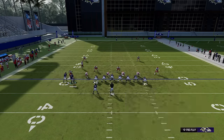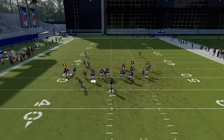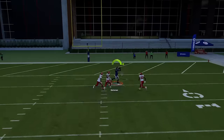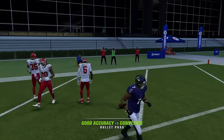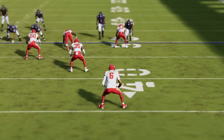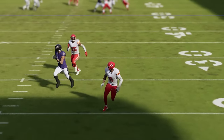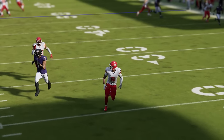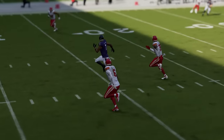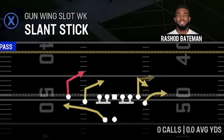You can also split the safeties against cover two man by motioning the guy in, putting the B receiver on a 10-yard out route and the X on a slant. The wheel route still has that effect — the safety was collapsing on the post route, but he can't fully commit because the wheel route is coming and he has to respect it. Doing so basically gives up a touchdown one way or the other. We're splitting the safeties the exact same way — that's cover two man.